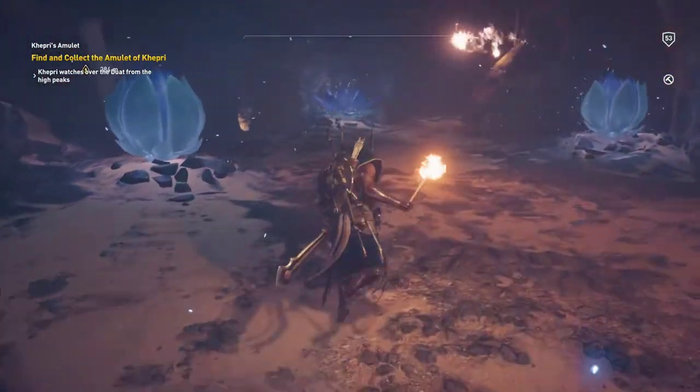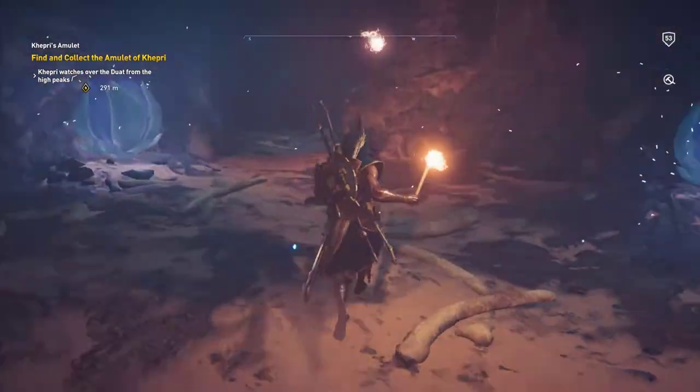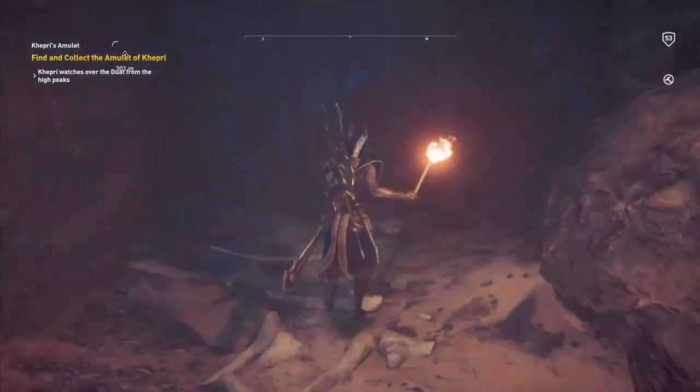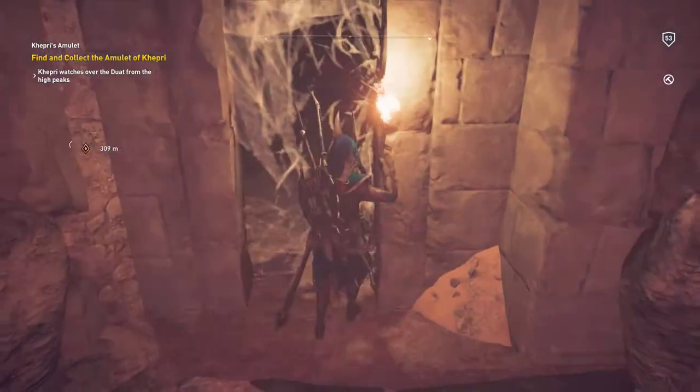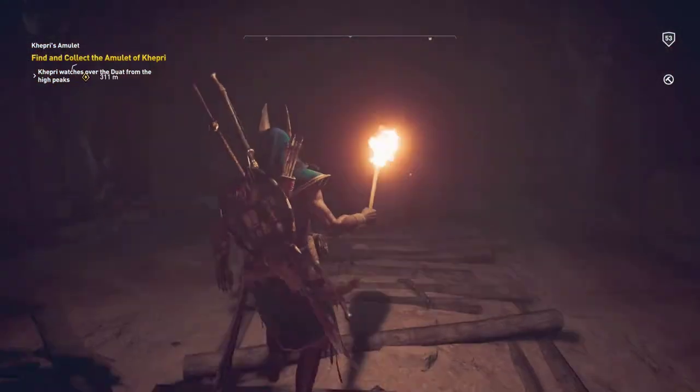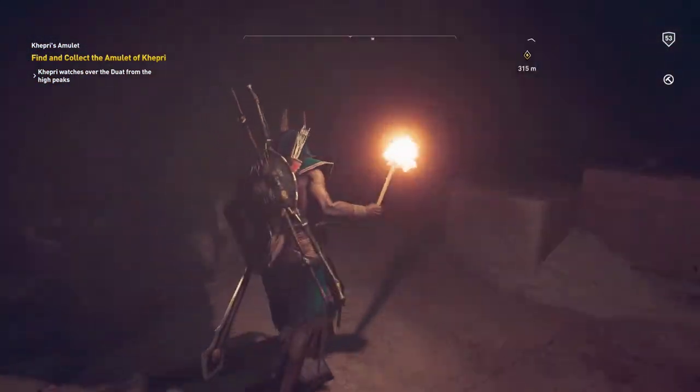'Bloom in darkness, lotus-scented, he lies.' Yep — you just run in here into this little cave. Head on to the back, burn up some cobwebs, and once you come in this room — again, I'm an idiot.